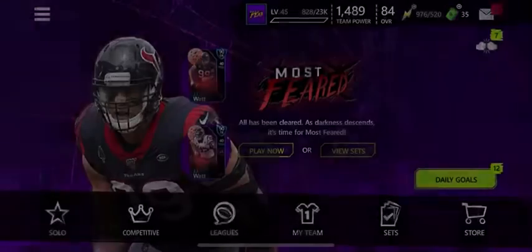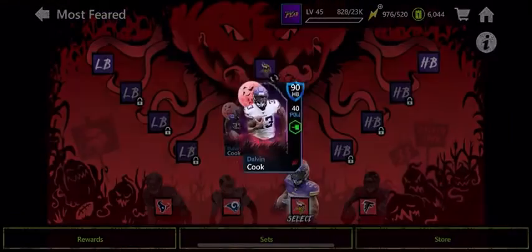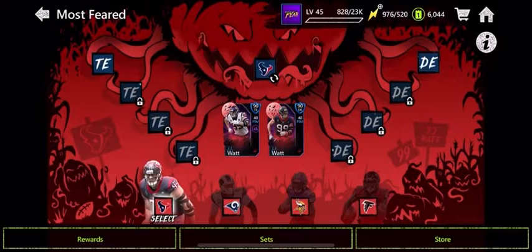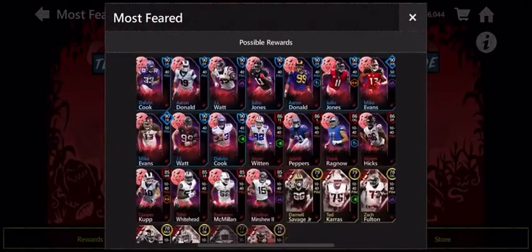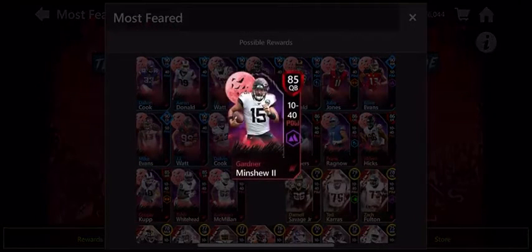Let's open this pack. Here's the JJ Watt card — look at this. So I'm probably gonna be grinding for this JJ Watt. It's only 89 shrinks, but you know what, that's still pretty good. Honestly not bad. I just want it for the memes — JJ Watt at tight end would be so funny to have.